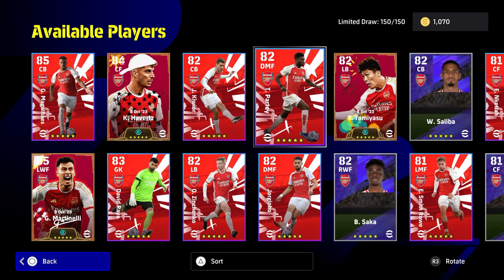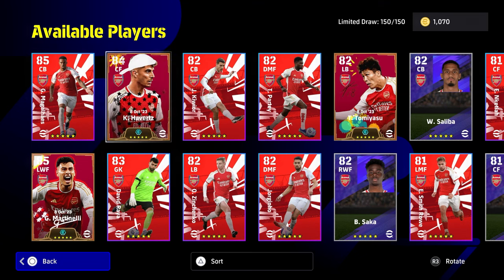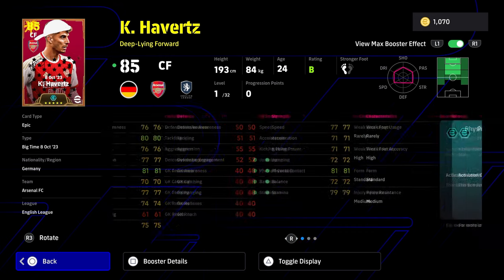These three players, I mean they're kind of a mixed bag, I'm going to be honest with you. Tommy Yashu is definitely an absolute monster. Martinelli is a beast but I have been disappointed with Havertz - I definitely think that this Havertz card is very, very average. Now he does have the physicality booster here as you see.